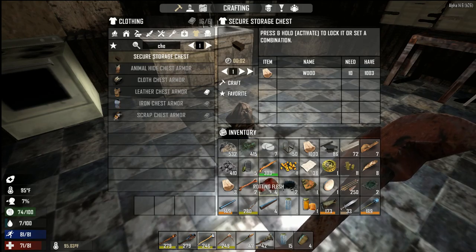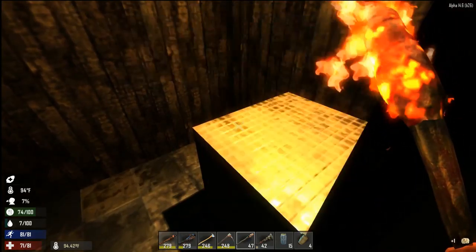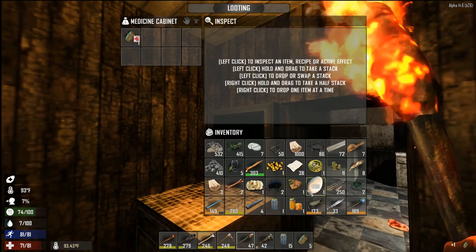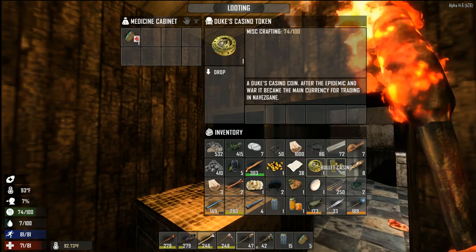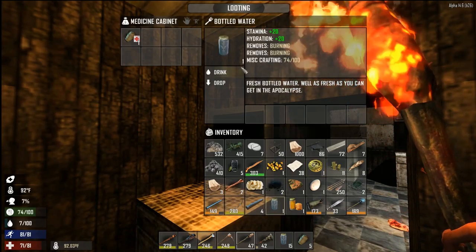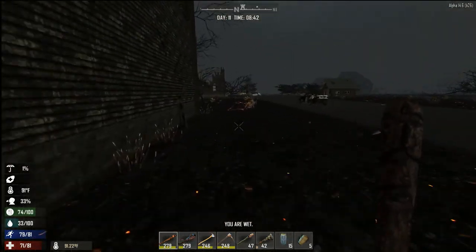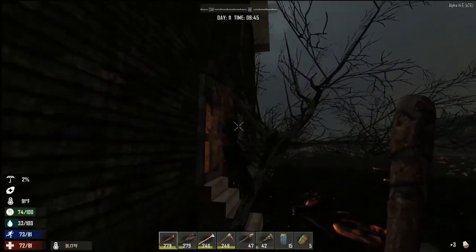Get in. There we go. There's still not enough room for all this stuff. What is that — animal fat? I don't need rotting flesh, I'll take the fat. I heard you could use feces that you find for distractions. I thought that might be interesting.